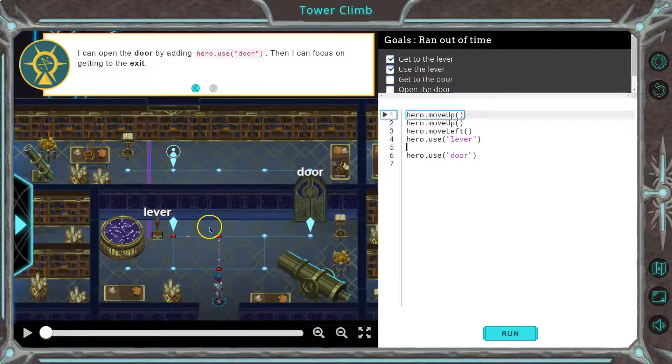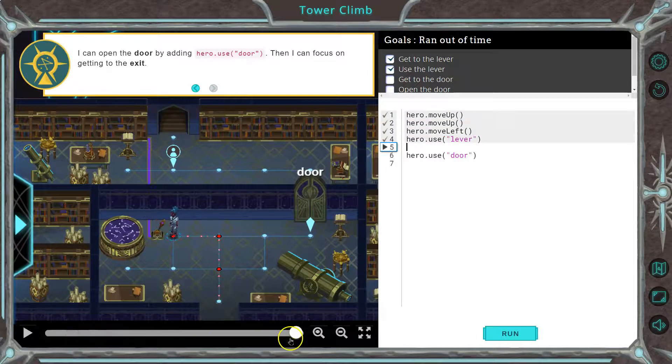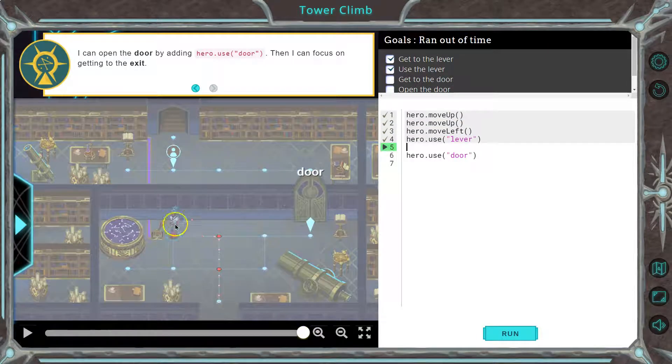So I go here. Where do I need to go after that? Well, if you watch, it's lit up. I could go this way — how many times? One, two, three. So right, right.